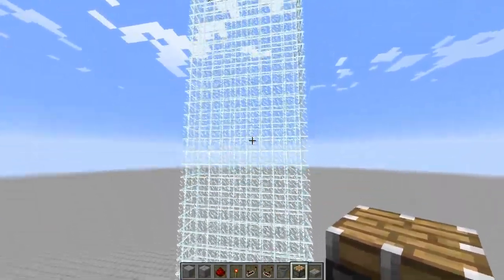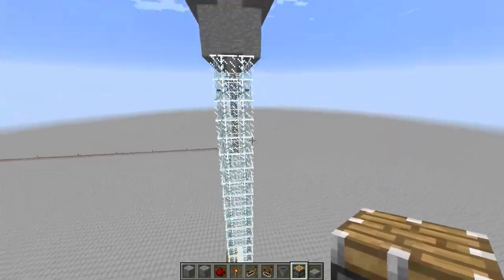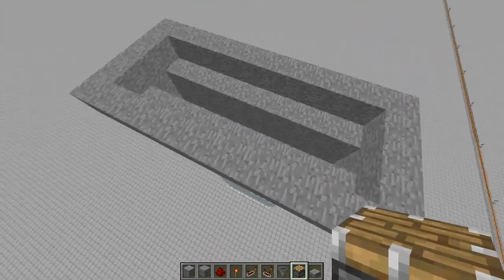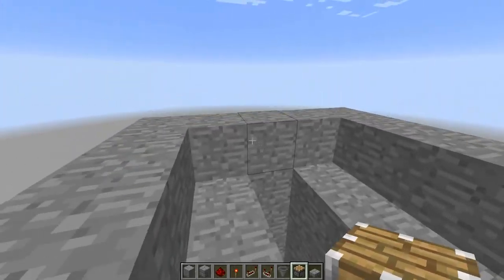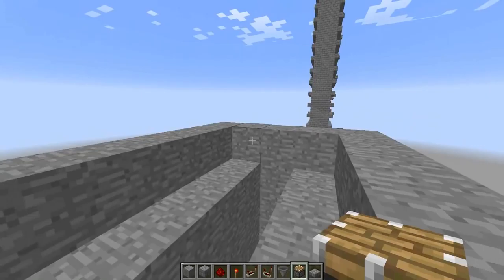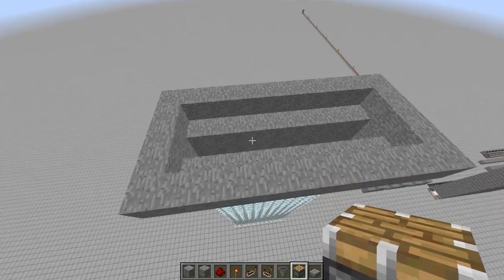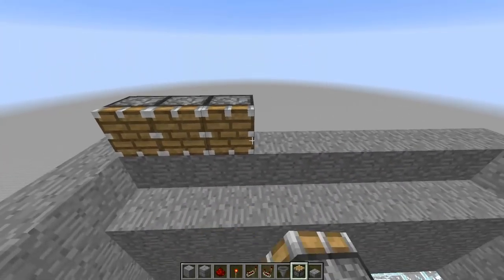Now let's go ahead and start building. I put down a glass falling area just so we can see all the mobs later. Let's get up here - this is 9 wide on each side, this is the floor right here where they'll be spawning, and then around here I built a perimeter, just a little circle around it, and that is going to keep them all in here nice and tight in their little kill chambers.